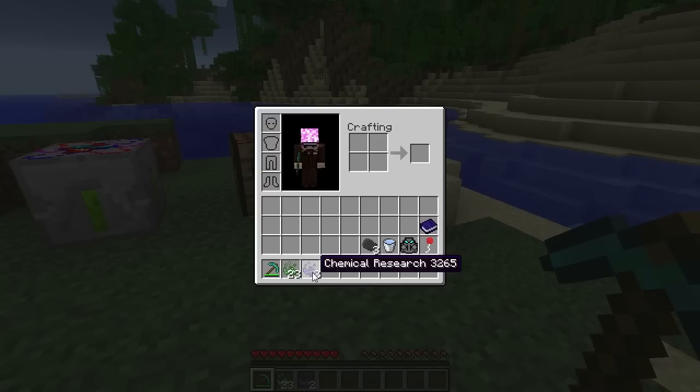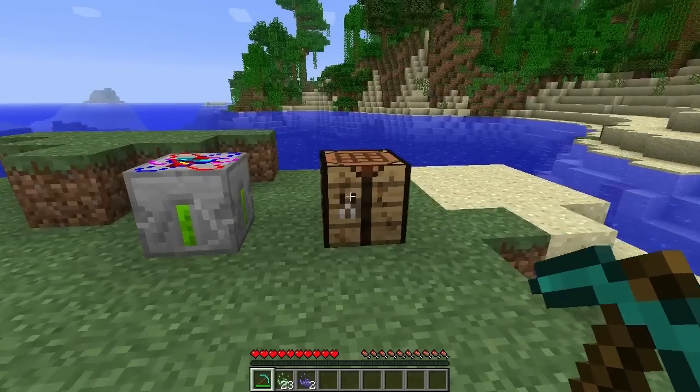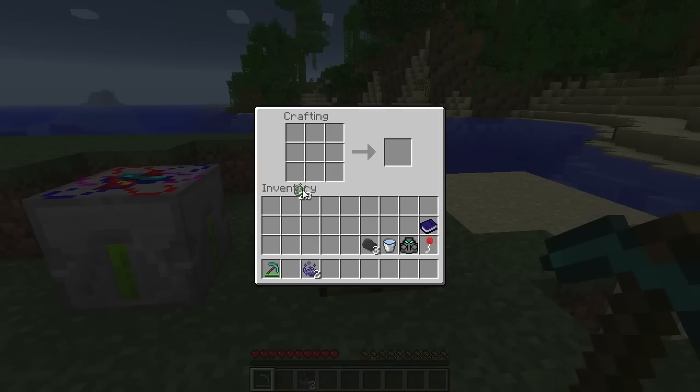You also have a random chance of getting the chemical research — it's like a dust. With these chemical bases you can craft the basics of this mod: with one you craft an electron, with two you craft a neutron, and with three you craft a proton. As you can see they are varying in size beautifully.